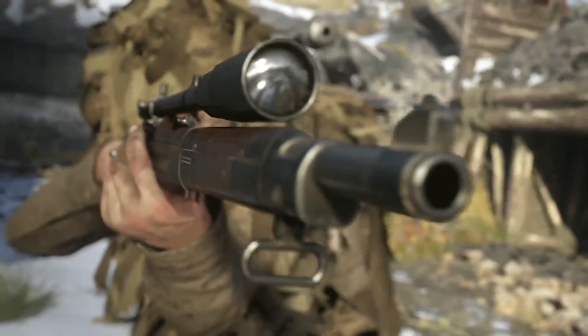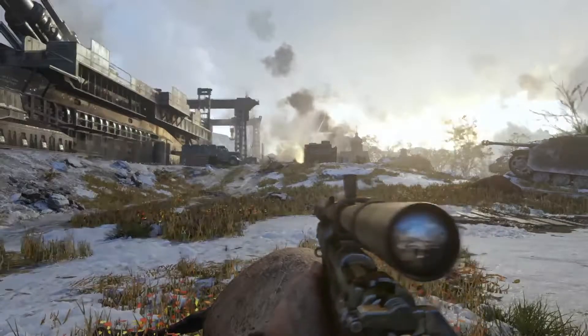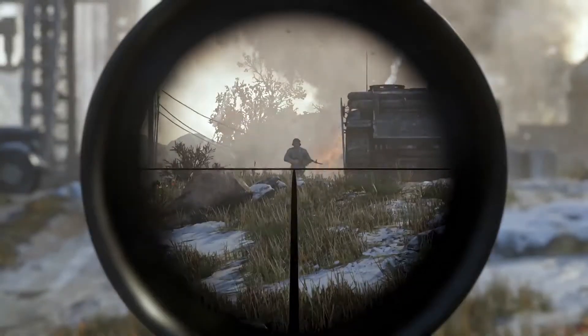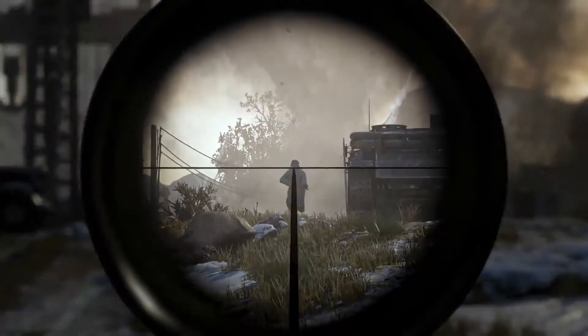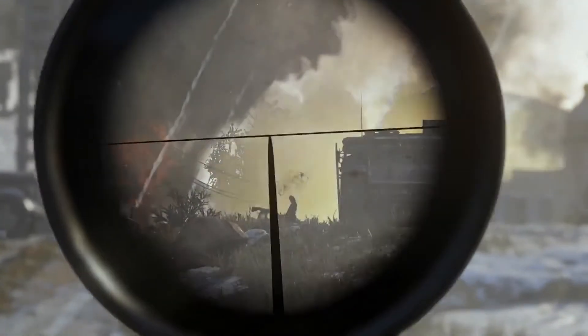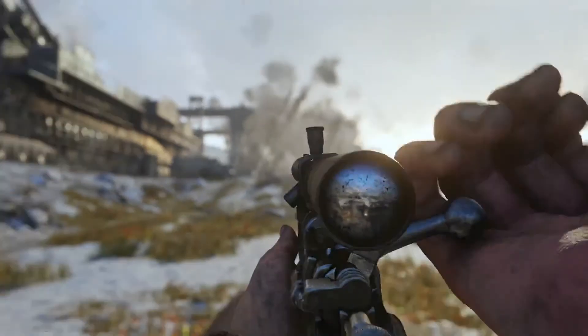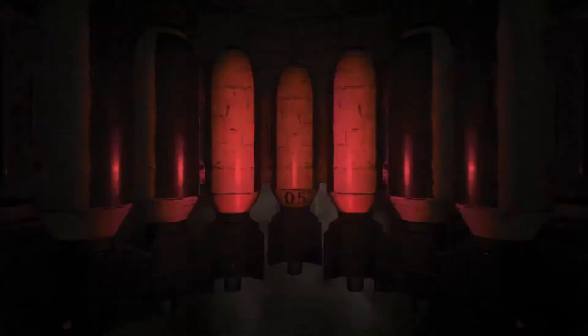We see a sniper, and it looks pretty normal, but something worth pointing out: when the guy aims with the sniper, the area around the scope is blurred like in newer Call of Dutys. But when he shoots, it goes all black like the older Call of Dutys, then becomes blurred again. I'm not sure why they added that but it's worth mentioning.